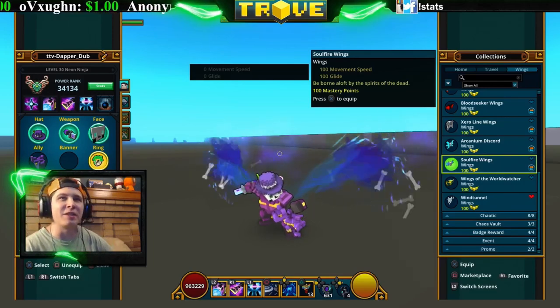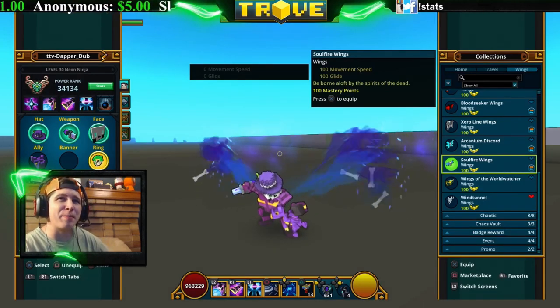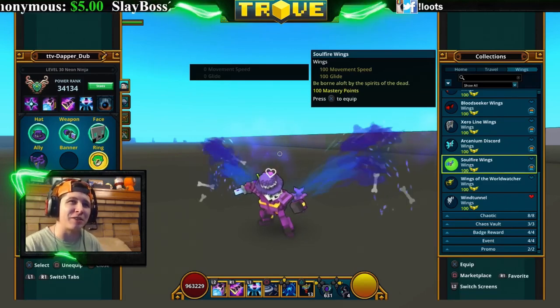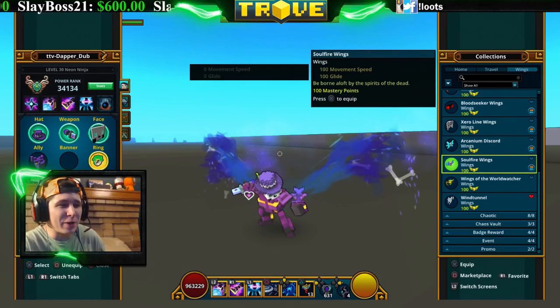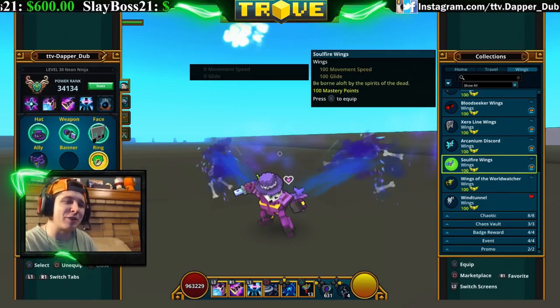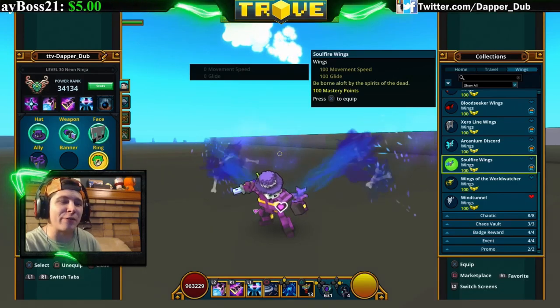These are the Soul Fire Wings — they look like a purplish-blue aura coming out with bones. There's a little bone action going on — bones coming out of your back. They're pretty cool. You get them for 1500 credits in the store, 15,000 cubits, or also from the Necrofancy Pack.